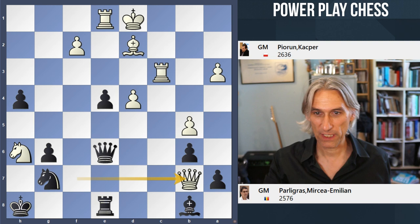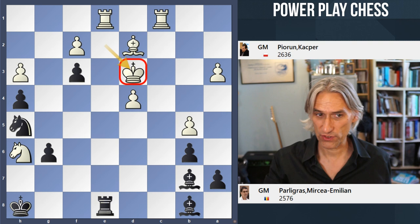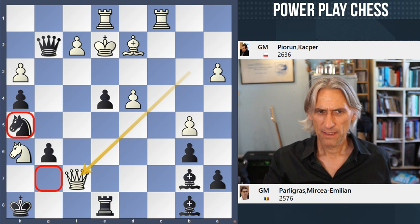What about Queen f3 check? Well, that can be exchanged off, and actually the king is secure here on d3. White is the exchange up and should win. So what should black play? It's not an easy position.